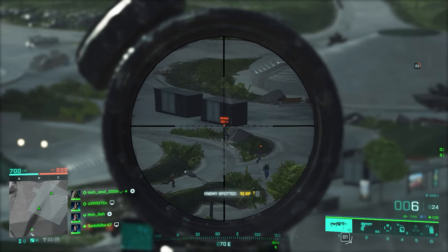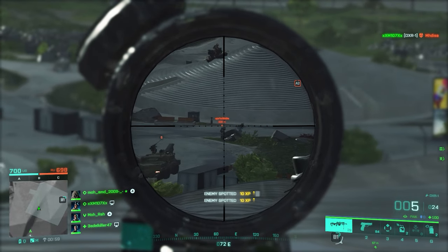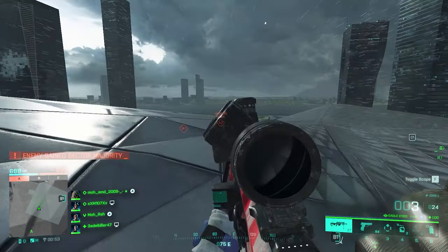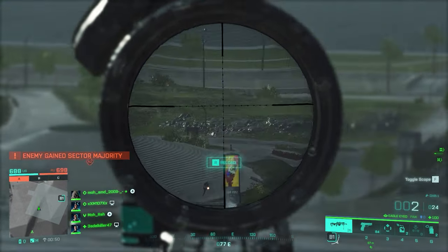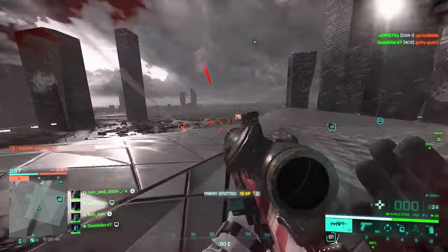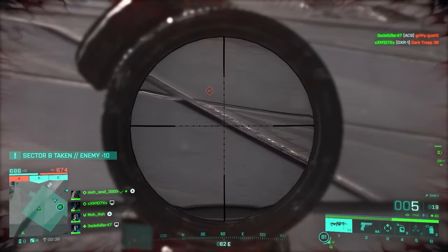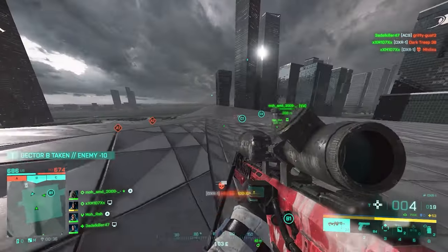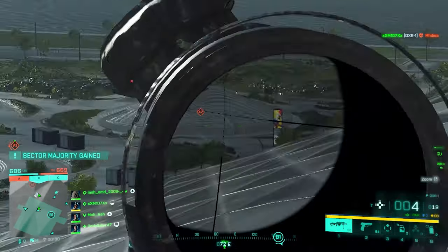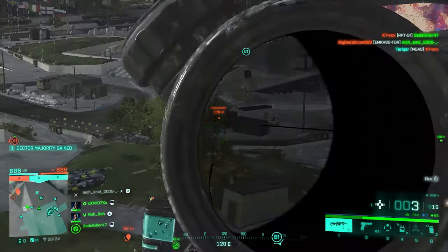Next up is the most accurate sniper rifle in the game: the DXR-1. It's slow, no denying that, but it's literally a laser with minimum bullet drop — and it can be made even more accurate with the right setup. If you want something aggressive at close range, the DXR-1 isn't for you since it's heavy and a bit sluggish, but at medium to long range it will make your enemies rage quit and call you a hacker. For muzzle, go with the extended barrel — this weapon is made to be a laser, so that's the only logical choice.